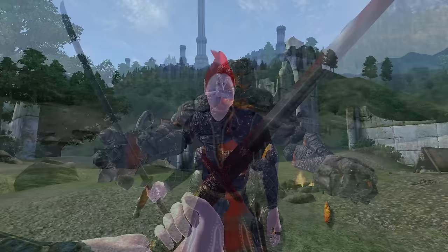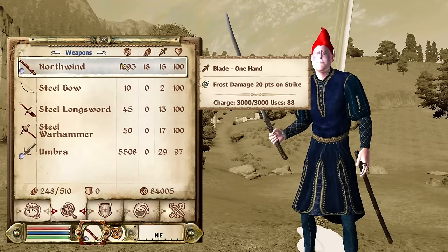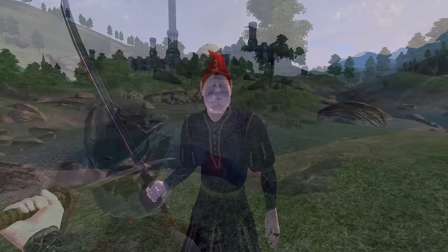It also has an enchantment of Disintegrate Armor for 80 points. Northwind: Northwind can also be acquired by looting another Cursed Undead Blade in Saint Cartor during the Blood of the Divines quest. It is a one-handed Akaviri blade, has a durability of 240, a value of 1,393 gold, deals 15 damage, and has the enchantment of Frost Damage for 20 points.